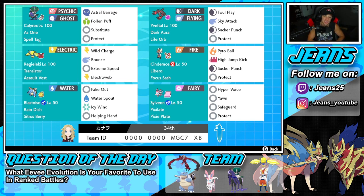The final Pokemon and the reason I picked this team is Sylveon. I haven't used Sylveon in probably over a year - it really has fallen off ever since new Pokemon came into the meta and when they changed up the rules, but it used to be really good back in the day. It's got Pixilate alongside the Pixie Plate as its item, Hyper Voice, Yawn to put Pokemon to sleep, Safeguard to protect ally Pokemon from status conditions, and Protect. The rental code is at the bottom of the screen.